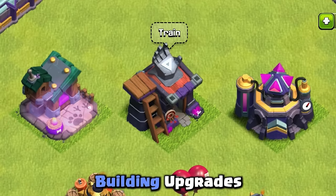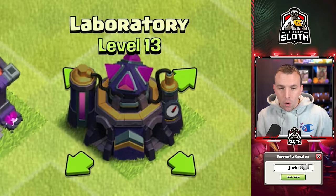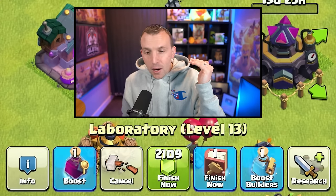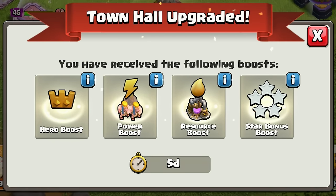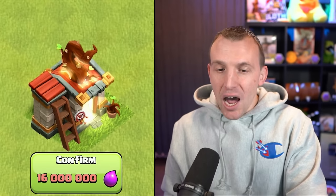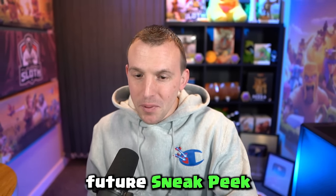Onto the three building upgrades. The first one, which I'm sure you would have guessed, is the laboratory — aesthetically this is probably my favorite. As with any town hall upgrade, this should be top of your priority list. I would definitely use your book of building on this one because with the town hall boost, you get access to all of the new maximum troop levels. The Barracks also gets upgraded for 16 million elixir, and you will have to wait for a future sneak peek to see what is inside.